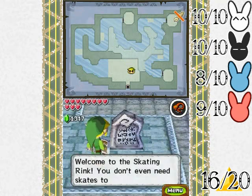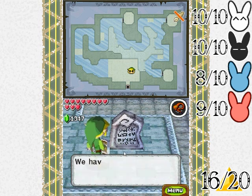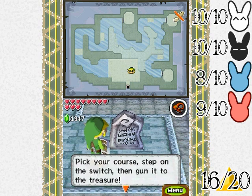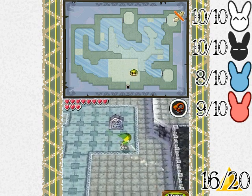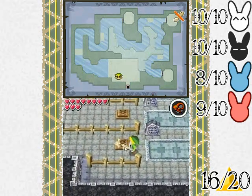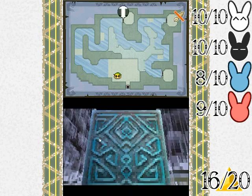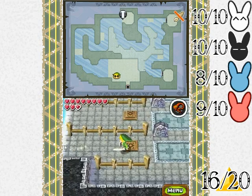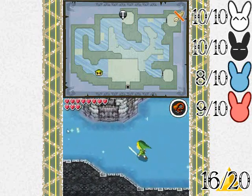Welcome to the skating rink — you don't even need skates to skate here. You have three amazing courses: amateur, pro, and champion. I should have read this first. Pick your course, step on the switch, then gun it to the treasure. All right, so we should probably start with the amateur course to get ourselves acquainted. Like before, you can't hit any switch from a distance because of the way that things are set up. Go, go, go, go, go!